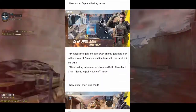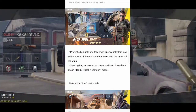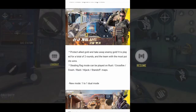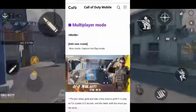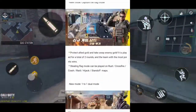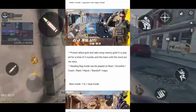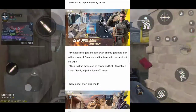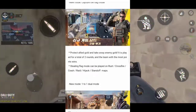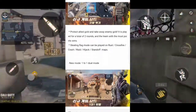Now for multiplayer modes — we're getting a new Capture the Flag mode. You protect your allied gold and take away enemy gold. It's played for two rounds and the team with the most points wins. This mode can be played on Last and Crossfire maps. Basically it's a new game mode where you steal the enemy's gold while protecting your own — steal more gold and you'll have more points to win the match.